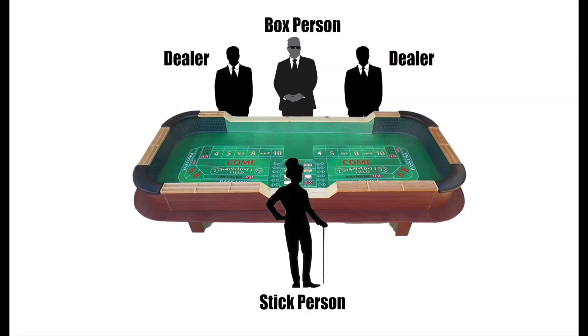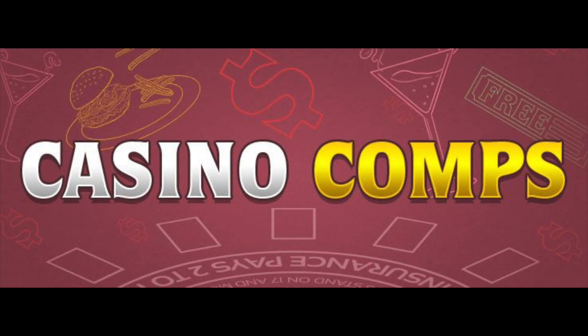Also, the box person is in charge of counting the incoming cash and outgoing chips when players leave and arrive at the table. They are also the one who watches the player's betting amounts throughout the game and handles the data info for your casino comps.